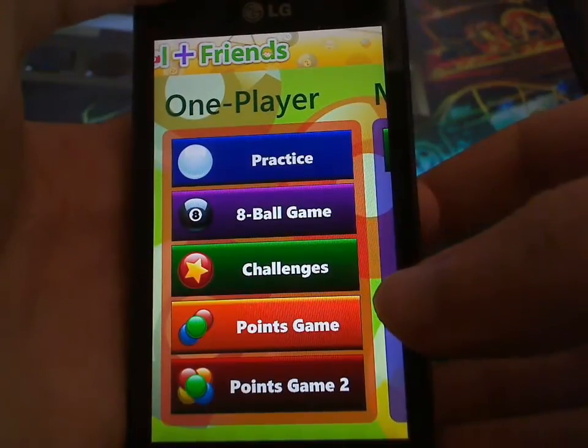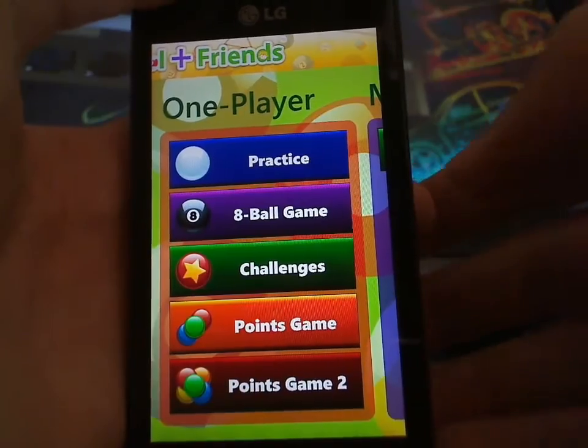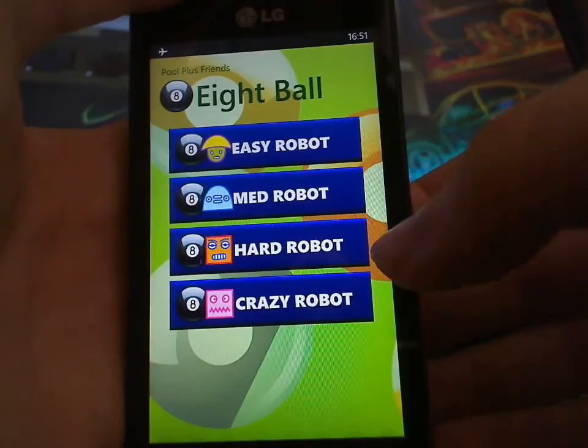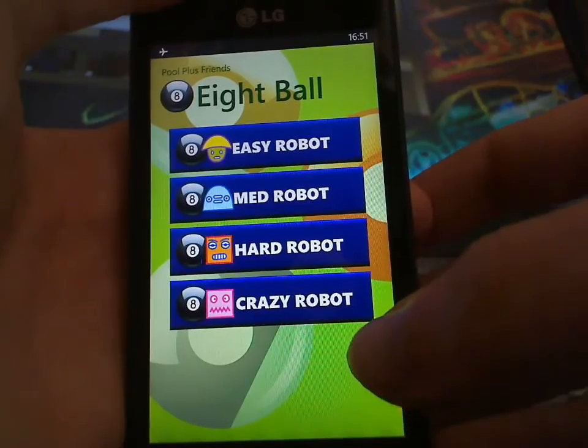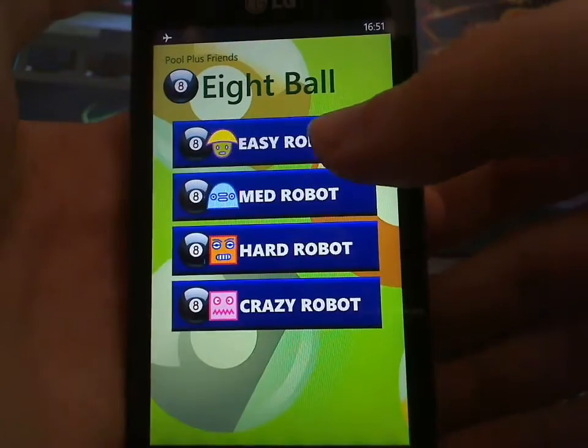pool, standard challenges — which is basically trick shots — and a points game, which we'll have a look at later. Standard eight ball gives you four choices of difficulty, but you notice there's no multiplayer option, which seems a bit odd. You'd think there'd be a local multiplayer, as this is a turn-based game.